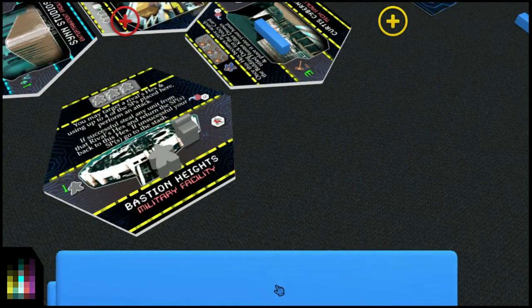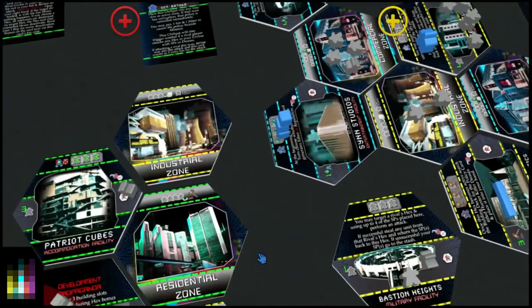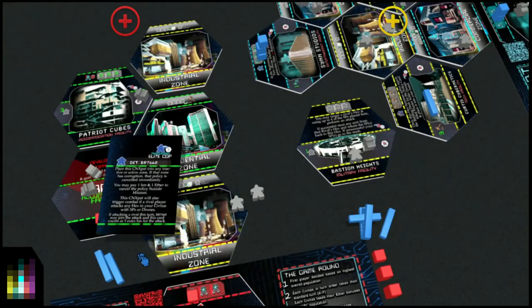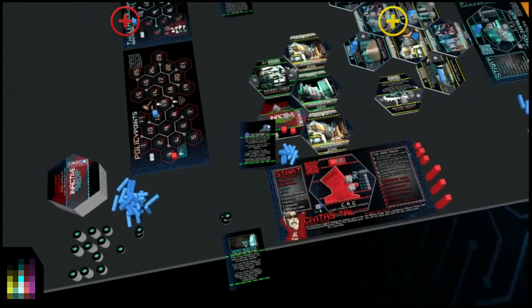Just before the components are stolen, the Civitas Tau player who's defending says: 'I've got this cop.' If attacking a rival this turn, BR7668 may join the attack, and this card counts as 5 extra ion. So it's 7 ion defending versus 5 attacking — the attack is crushed. The attacking SPs die and are sent to the stash. The committed ion is taken by the Civitas Tau player.